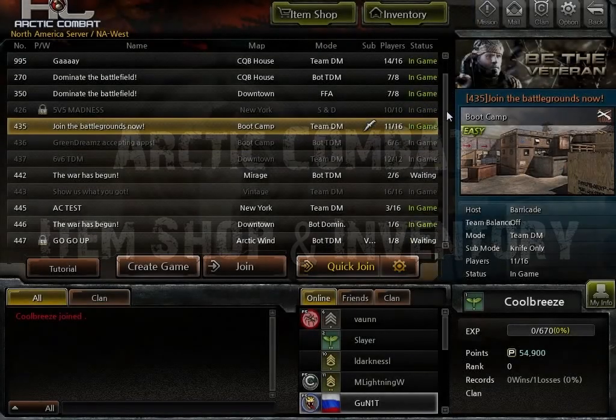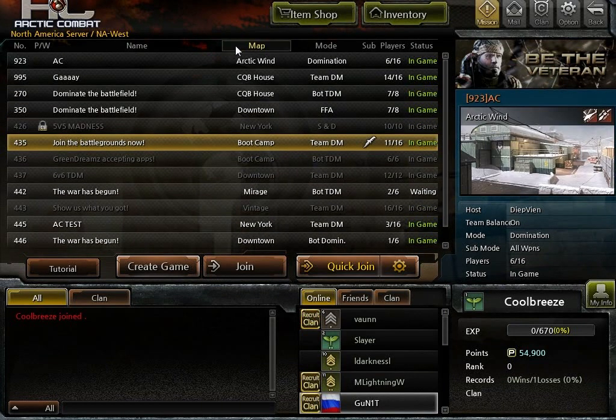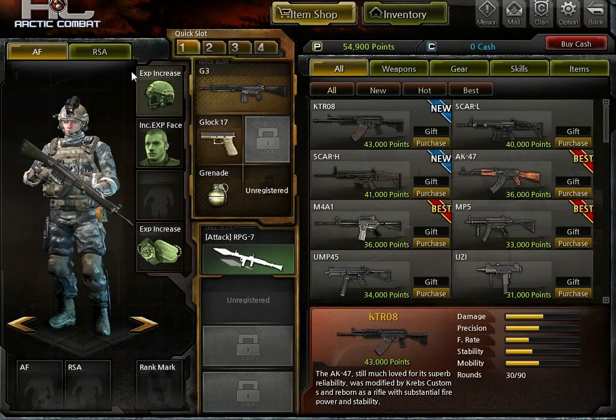Hey guys, today we're looking at the Arctic Combat menu screen just before you actually go into the game. This is the lobby where you can have a look at the games that people have made and hosted on the servers, and you can click one and join one.